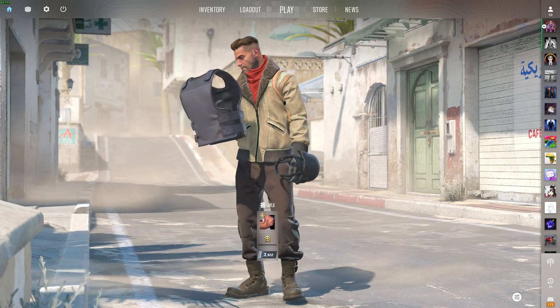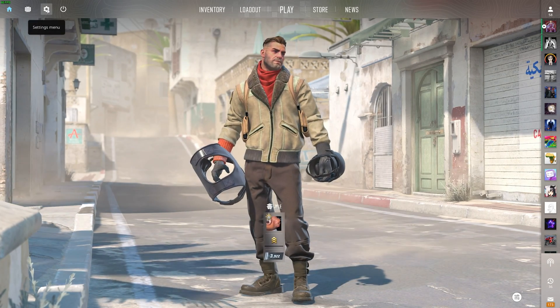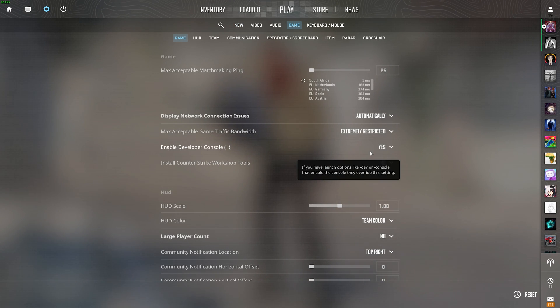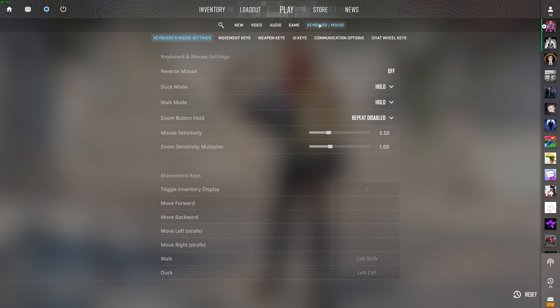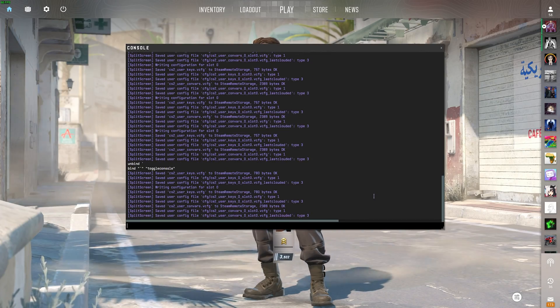If you don't already have your console enabled using the tilde button underneath escape, head across to settings in the top left, followed by game. Then under the game header at the very top, make sure enable developer console is set to yes — by default this will be set to no. Then, if tilde still doesn't open up the console, head across to keyboard and mouse, scroll all the way down to UI keys, and you'll find toggle console. Click this, then hit the key underneath escape, which is the tilde or grave key, but you can set this to whatever key you want. Then it should be working.